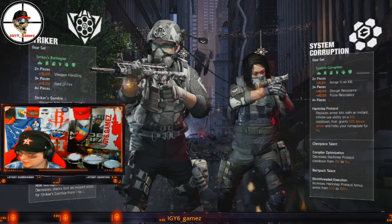Let's cover the build you came here for, and that is of course the return of Striker, remastered as they say. In TD2 we don't have to collect the six piece to get the full benefit of a gear set — it's a four piece. With gear 2.0, talents are only on chest pieces and backpacks. As you can see, the two piece gives you 15 percent weapon handling, which is good for reloading and whatnot.